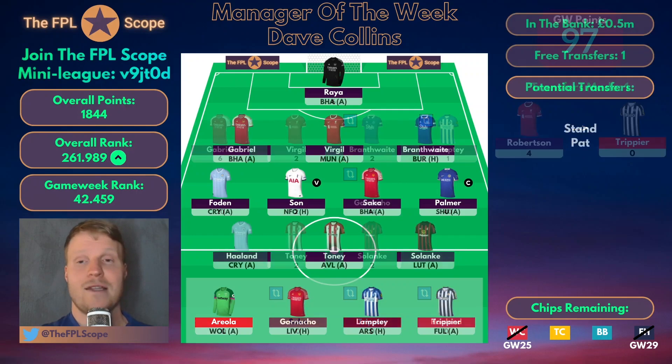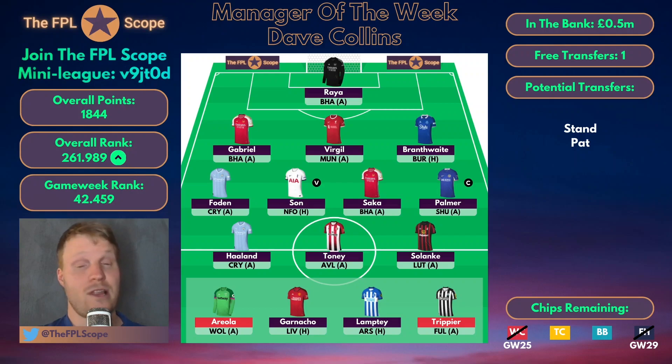Looking at next week's plans for Dave Collins: one free transfer left, and I think you can just stand pat and have the team you have. You have a pretty strong team already with double Arsenal defense. Virgil van Dijk is a decent option regardless — Man Utd have struggled to score against Liverpool lately, and Van Dijk can score from set-pieces. Brantwaite against Burnley at home is also really nice. Foden and Huelen against Crystal Palace away — a really nice double up. Son against Nottingham Forest at home — even a really good captaincy option. But Palmer is probably the standard captain for anyone without Salah.